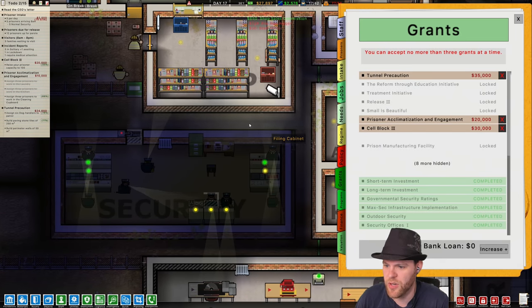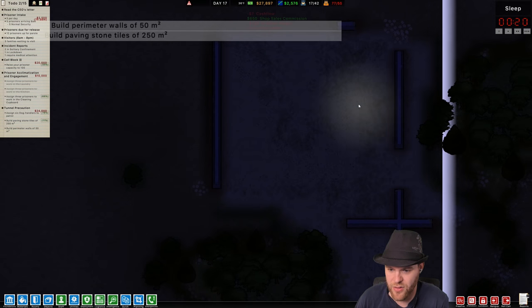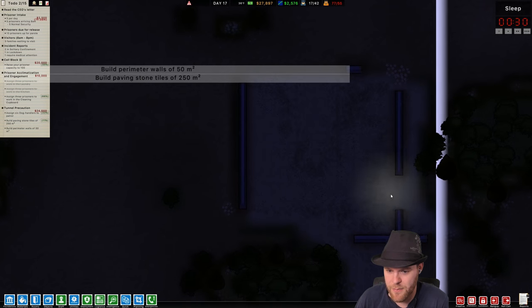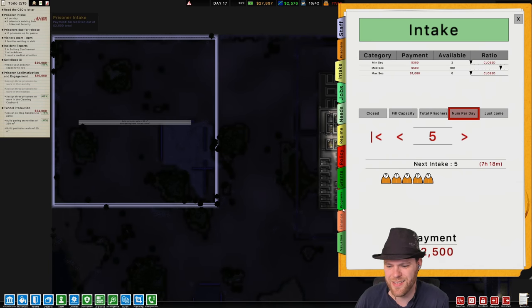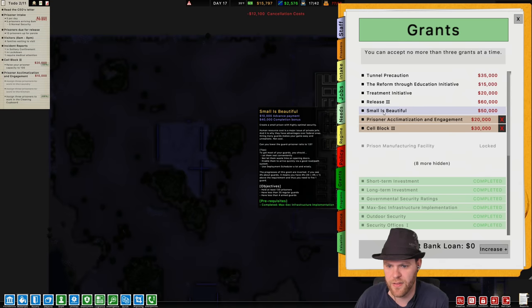We've got paving stone in here now and it's not counting this. I think it's counting the 11 because there's already some paving stone in this area. That's why — and so I'm not doing that, that's a terrible program. That's a terrible grant — I'm canceling that.